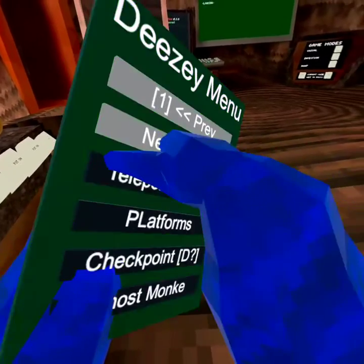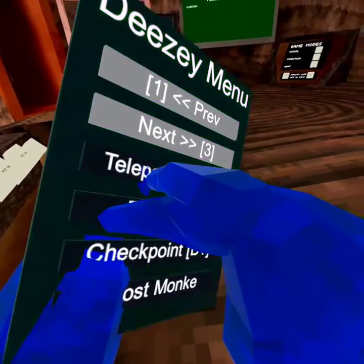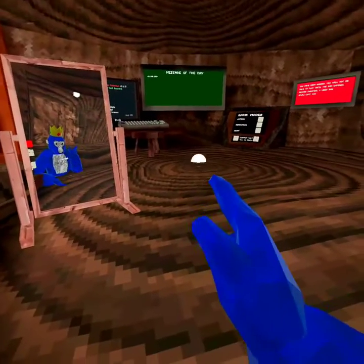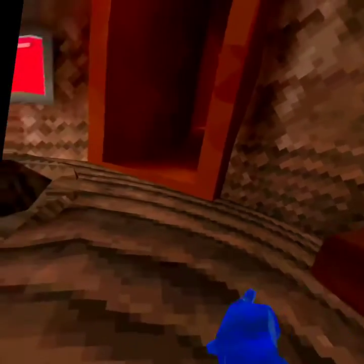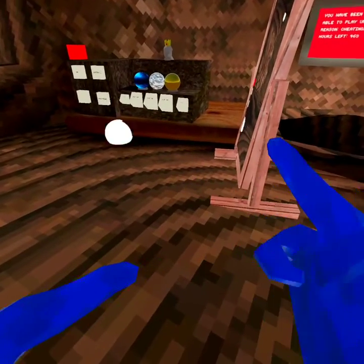Now we have the helper gun — you just hold the grip and then hit the trigger, and it takes you where you want to go. As you can see here, you just teleport to the materials and stuff.